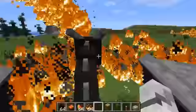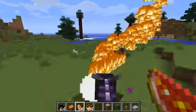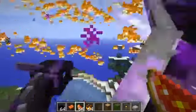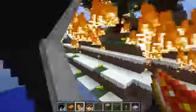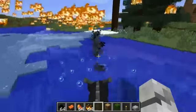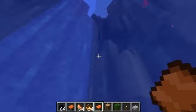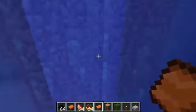At least this is a quick way of getting cooked food - you just burn all these chickens! I kind of went through the world! I think that might be what the glistening melon is for - it lets you phase through the world!